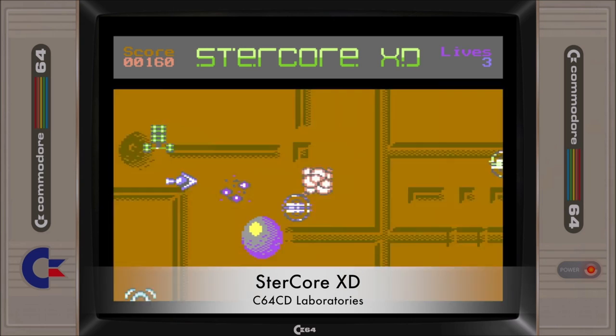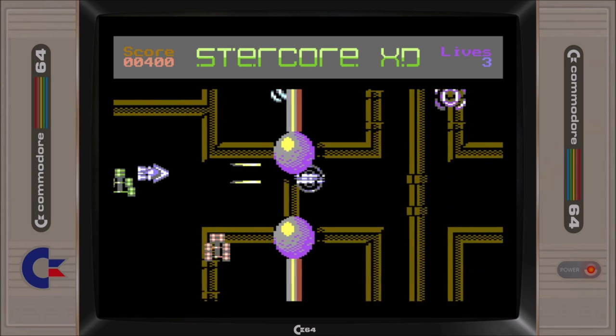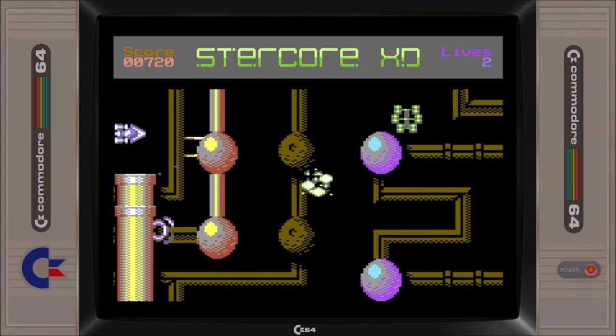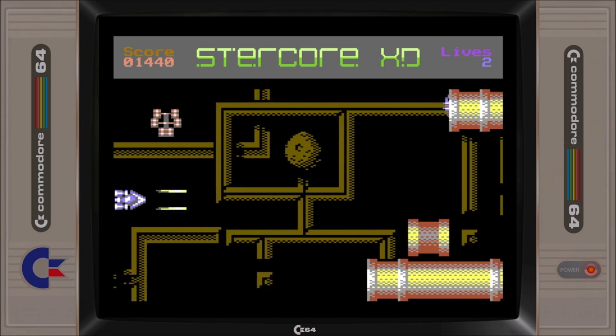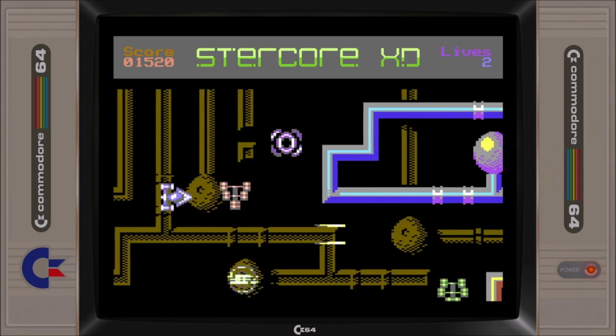Sturcore XD is a horizontal shoot-'em-up featuring some impressive large backgrounds and foreground graphics, and some fast, smooth scrolling. We featured the game in the June 2019 roundup video, and found that while the game excels visually and sonically, it is let down with its lack of level design, which resulted in a somewhat dull and unrewarding shooting experience.